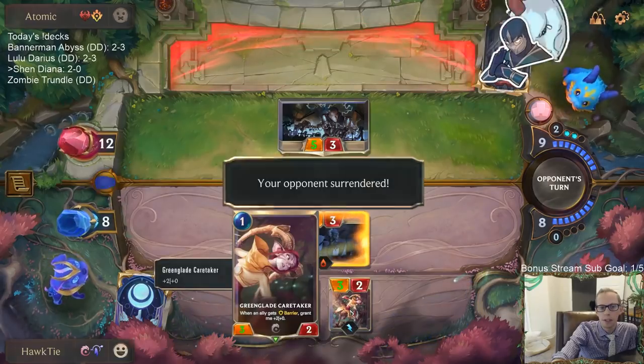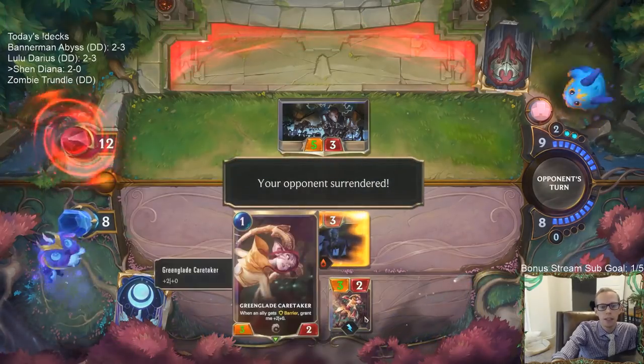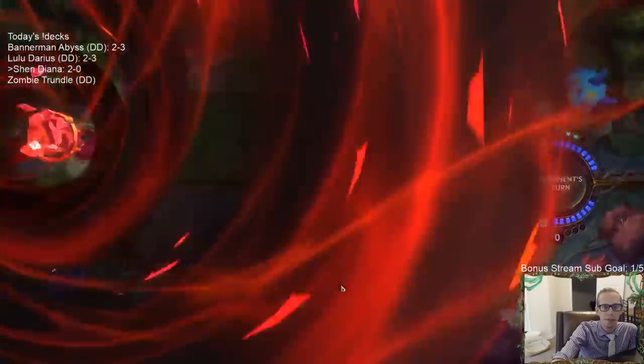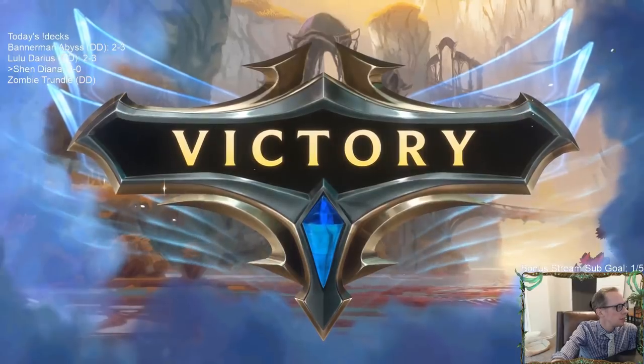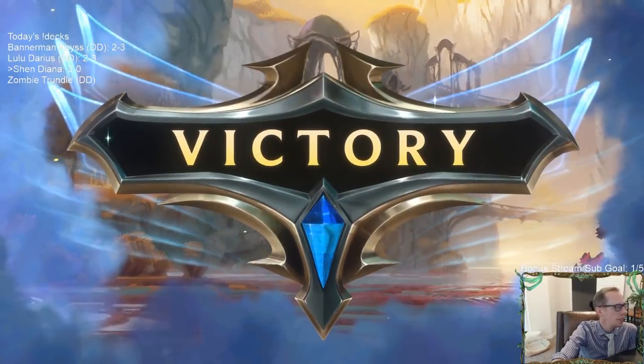I could put the Lifesteal Barrier on the Greenglade Caretaker and gain a lot more life if I want to play Stand United — pump it up even more. But that'll do. Three and oh!